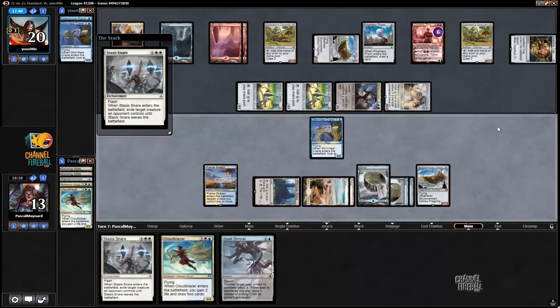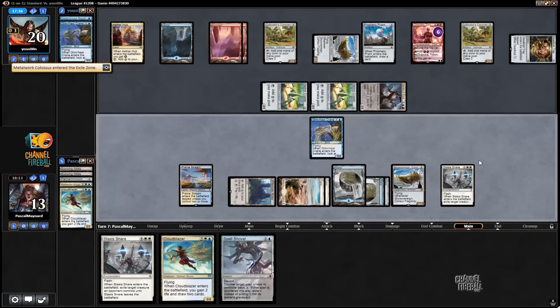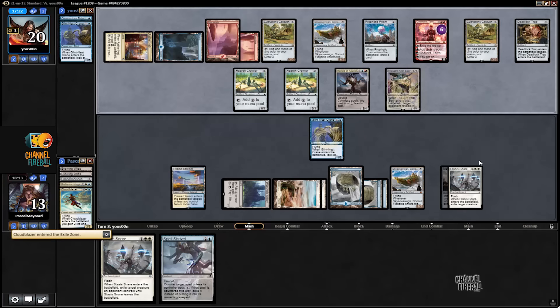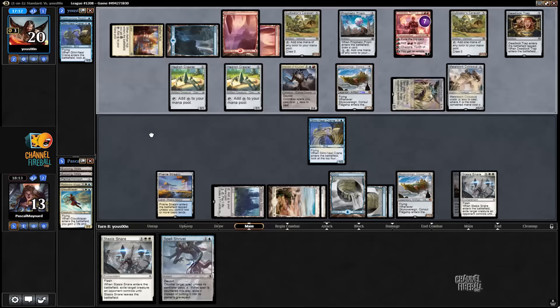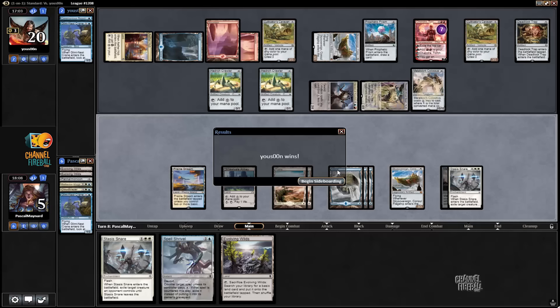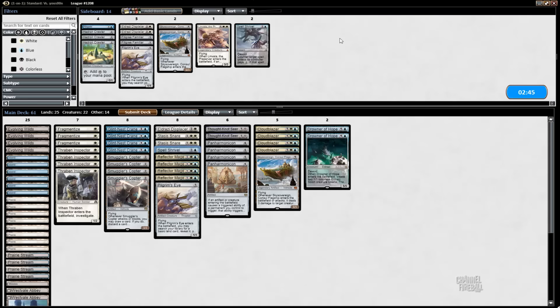Poor, passing. Now I'm probably going to die because of Dead Lock Trap because I can't attack the Chandra. Thought Not here. The Cloudblazer can crew something — he's got a Colossus. Okay, I think he's got this now. Down to five — I can Snare something if I draw it. Nope. You got this. Rejection, Thought Not, Chandra, Chandra, Caravan. Panharmonicon ties is good. I think Spell Shrivel is actually not that good because everything costs so few mana.